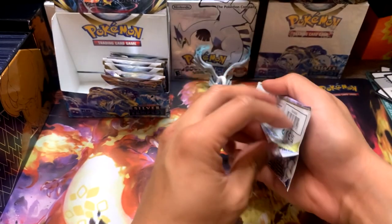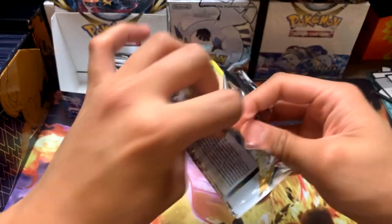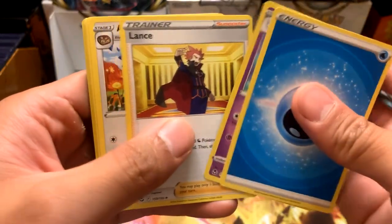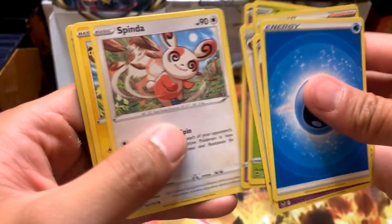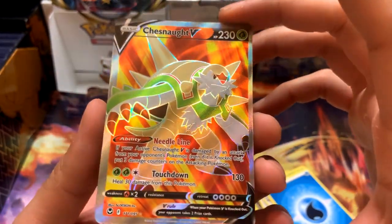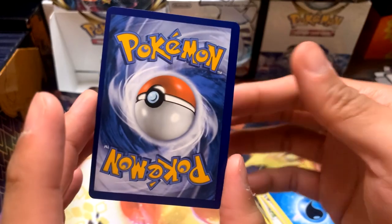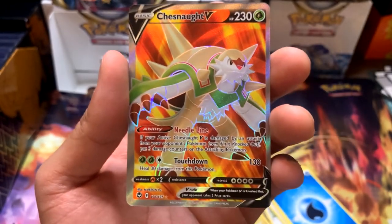You would not believe the amount of pack wrappers piled around me - it's like a card shop. Hardways just finished streaming, he's got cards everywhere and I've got cards everywhere too. Pack fourteen: Energy, Slurpuff, Slurpuff, Lance, Archon, Arken, Venonat, Spinda, Raichu, Noibat, and a Full Art Chestnut V! The centering is terrible - it's almost an e-reader card - but nonetheless it is a nice hit.